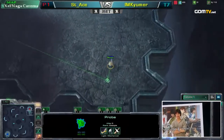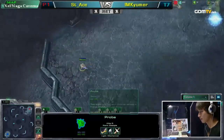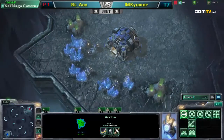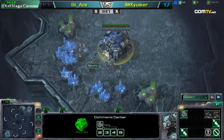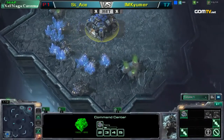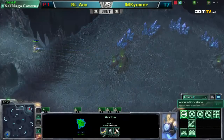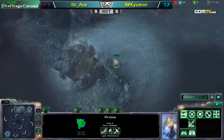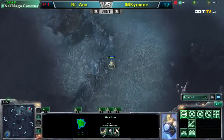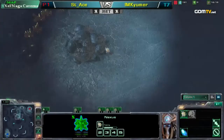Here we see the probe checking inside of its base for any proxies. A depot is being made behind the minerals. A lot of Terrans aren't really liking to wall-in with that depot anymore. Some of these builds getting more popular nowadays, such as Void Ray and Warp Gate, can really abuse a depot that's on the edge of your wall-in, and it lets the Void Ray charge up as well. So I kind of understand why they don't wall-in with depots anymore against Protoss.